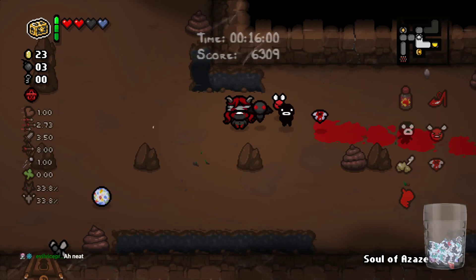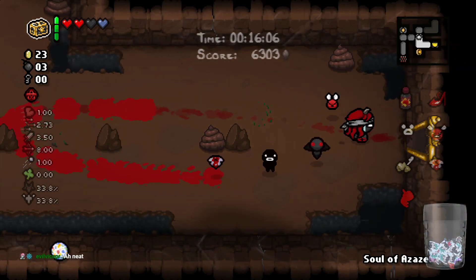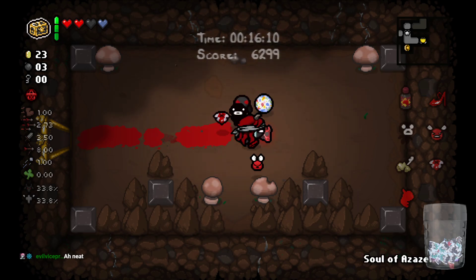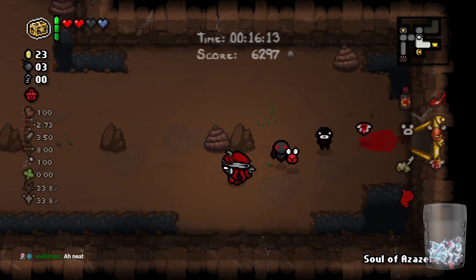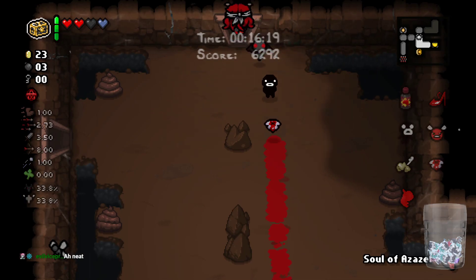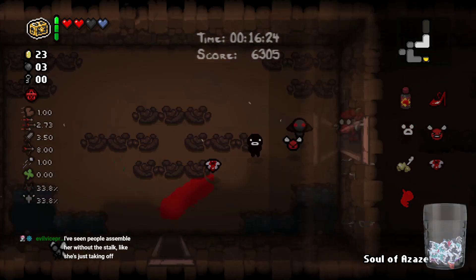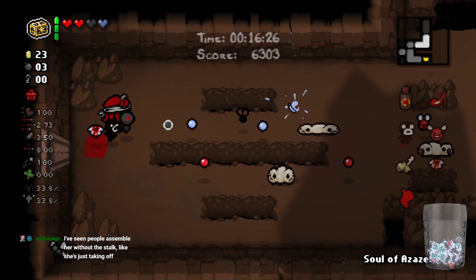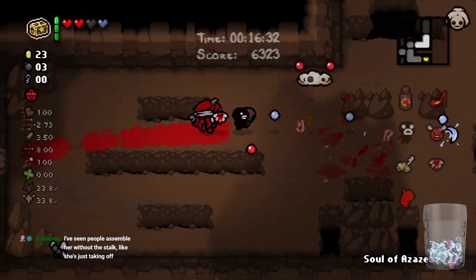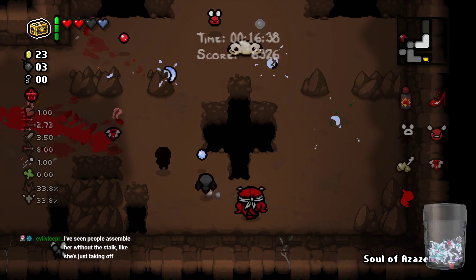It looks like she's either doing a touchdown after flying or just about to take off. I'm content with how it looked. So if we live, that guarantees us a cracked key on Caves 2 — it always ends up being Caves 2. Still need more bloody keys. Oh, there goes a fist. I do like that little Steven has psychic shells now — they look neat.